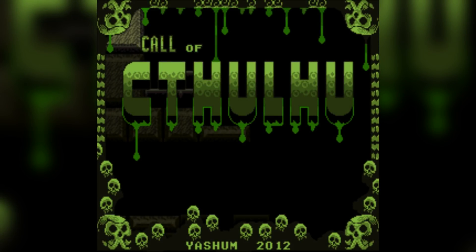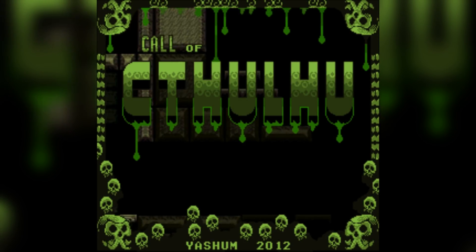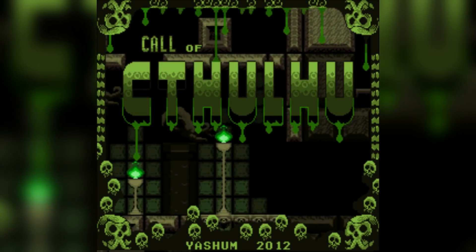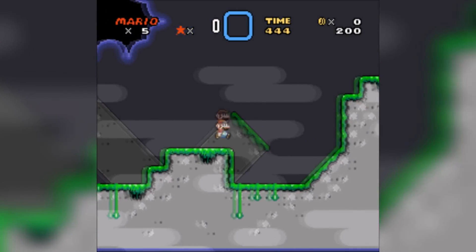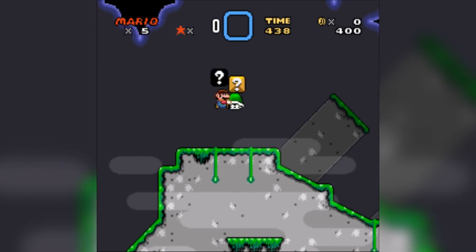This next hack is the most unique I've played in a long while, and since it's getting pretty close to fall, that means the entirety of the internet is going crazy over Halloween, so tis the season. Call of Cthulhu by Yashim is based off of the Lovecraftian mythos, and stars Mario trying to stop the awakening of the Great Cthulhu. I'm kinda cheating with this one, because I actually hadn't played this until last year, but the story of how I played it is pretty unique, so I thought it'd be interesting to share.